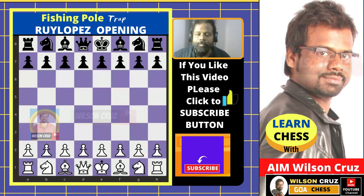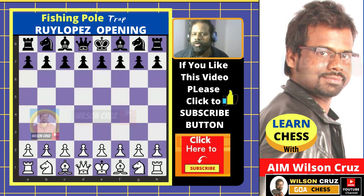Hello everybody, welcome to my chess channel. I'm Wilson Cruz from Goa. In today's video you are going to learn about a fishing pole trap in the Ruy Lopez opening. You are going to learn how black can checkmate by giving a beautiful sacrifice, and you are going to learn a nine-move checkmate.